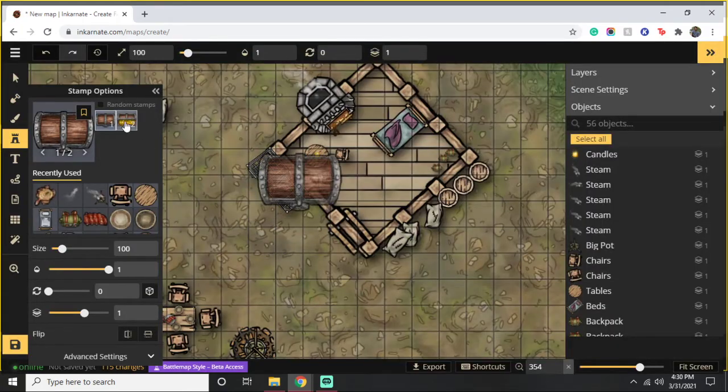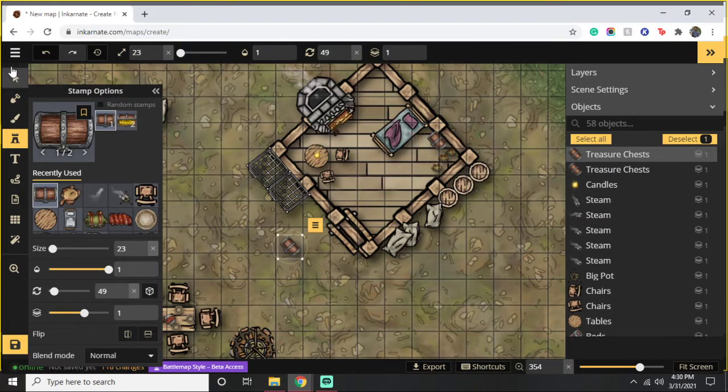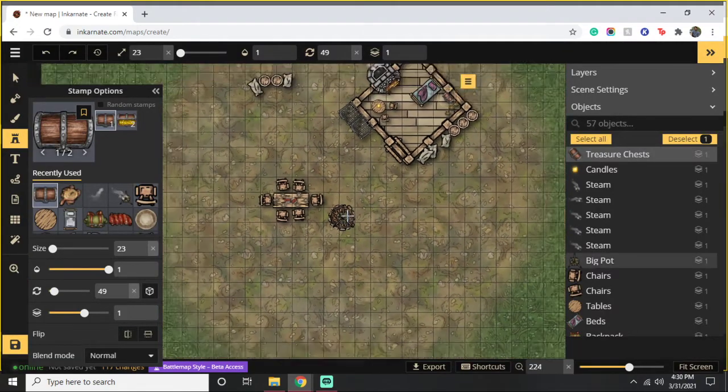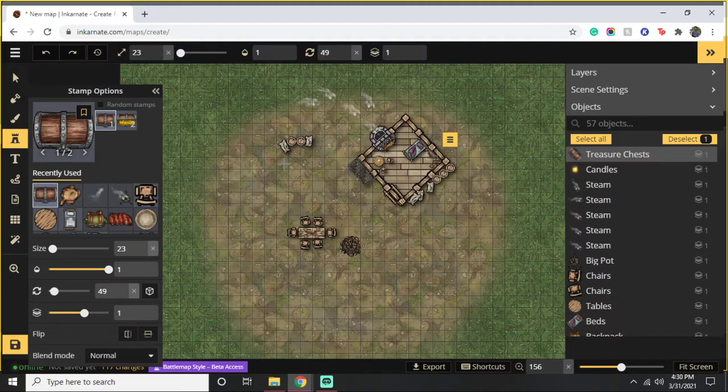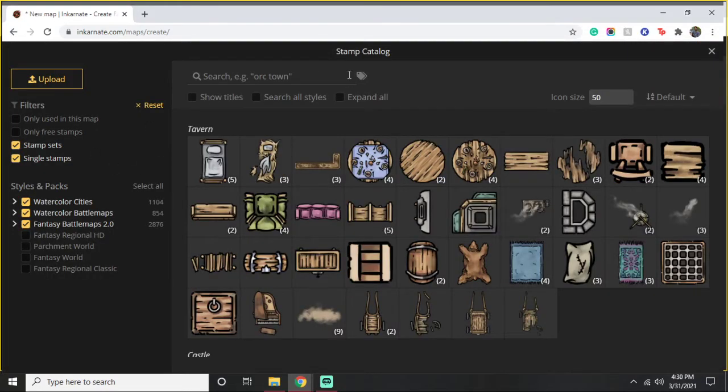She's killed these adventurers and she's taking their backpacks, stacked them against the wall. We do need a chest in there — that is specifically mentioned. I like these. In case the party wants to break it open, we'll take this and put it over here, kind of with her amassing loot.